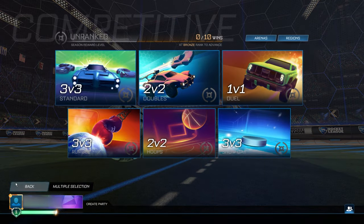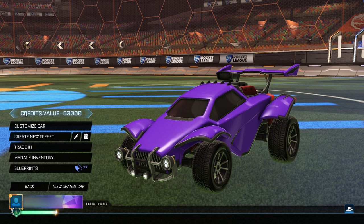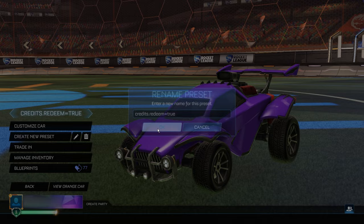Now two more steps guys. Go back and create another new preset for the last time — you don't need to keep all the old ones, just create new ones. The final preset here is going to be 'credits.redeem=true'. Make sure you're copying all these codes exactly how I've done it. If you type any of it wrong then you're going to have to restart your game and the whole process won't work. So 'credits.redeem=true'.